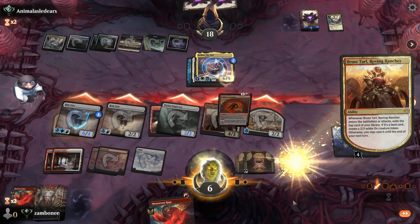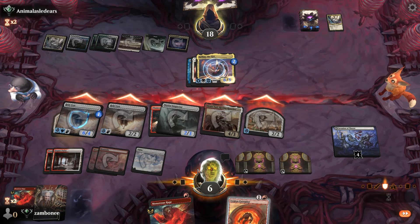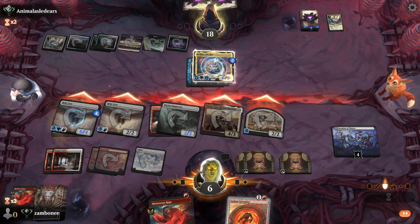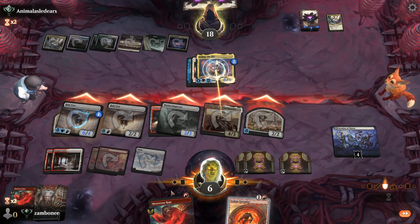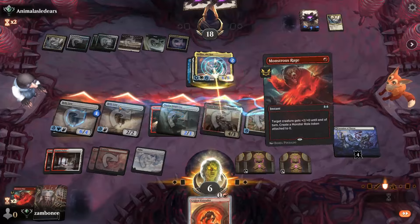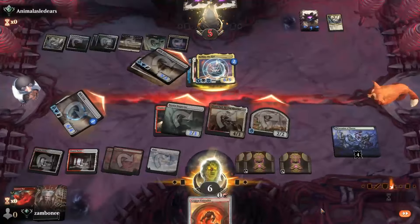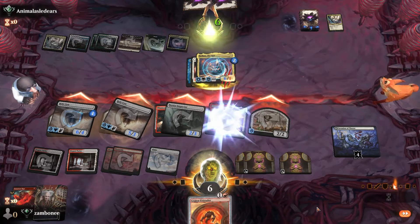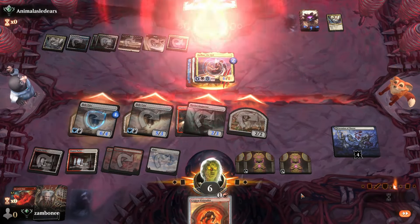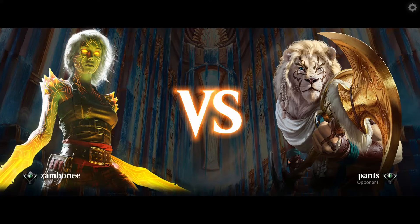We haven't declared blockers yet. Bruise Tarl and then double strike — can't block him, can't block him. It's cool, you're tapped out. Gain your six life. Good deal. Pants.